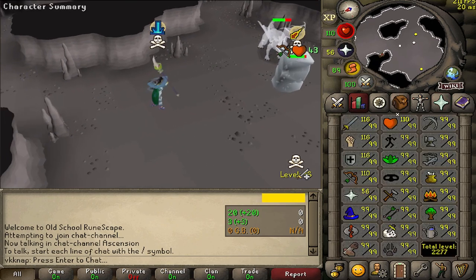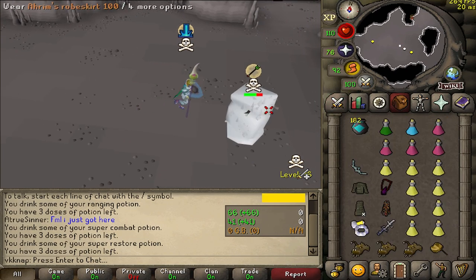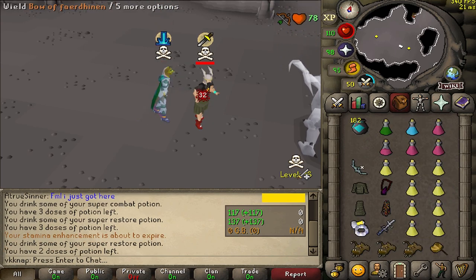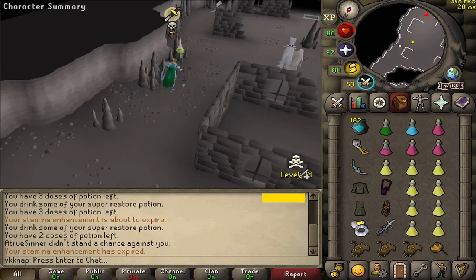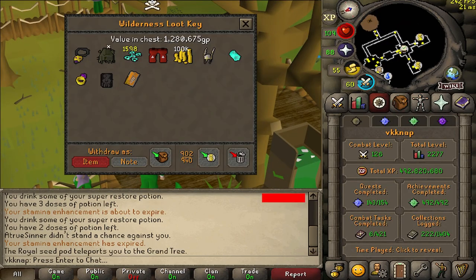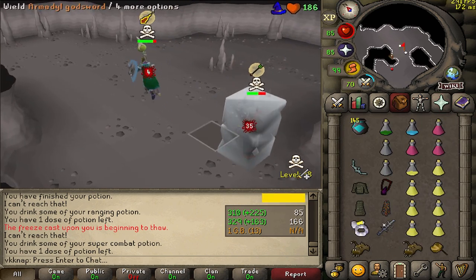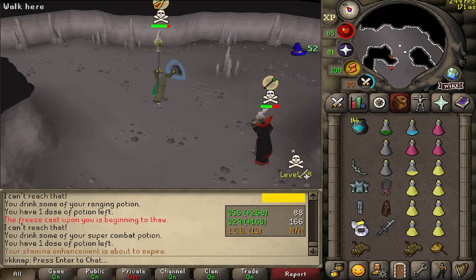This guy's skulled - why in the world is he skulled? He's dead. I don't think he had any combo foods - he did, he just pop-blocked himself. He was skulled so I'm expecting some decent loot. Let's have a look - 1.3 mil, very nice.